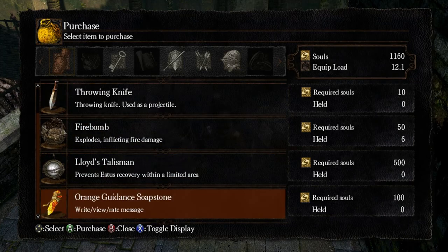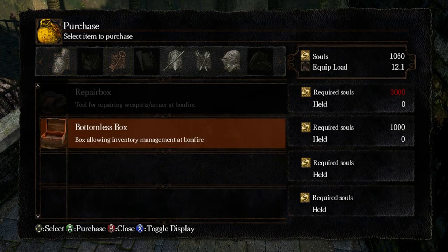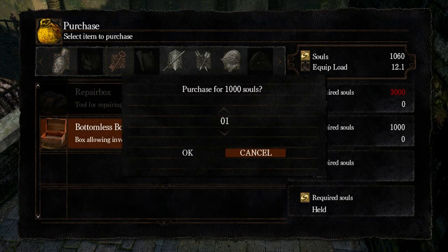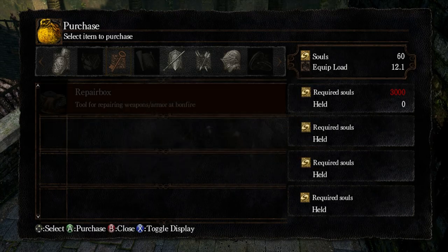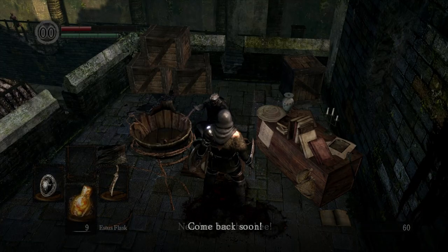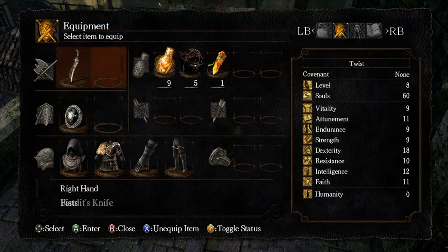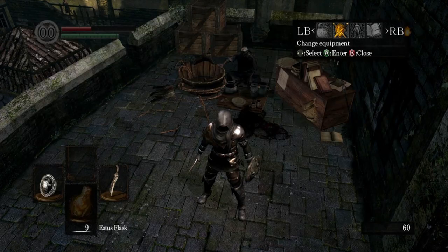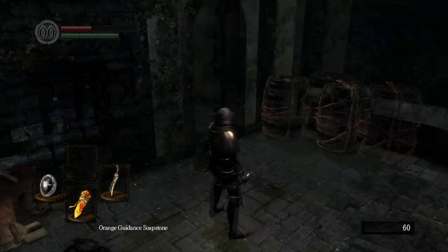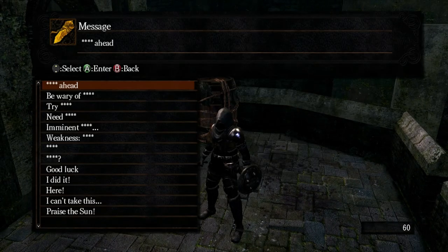I have the orange soapstone - go ahead and pick that up. That will allow us to write our own little messages. I'll take the bottomless box too, because I don't like carrying around a bunch of stuff I don't need to carry with me. What that orange soapstone allows us to do - if we come in here and it's equipped already, we go through and it lets us put down messages. We can write a message here, such as 'Try attacking.'